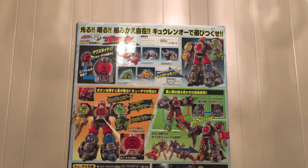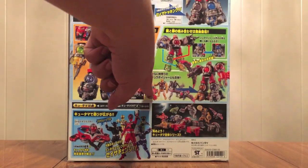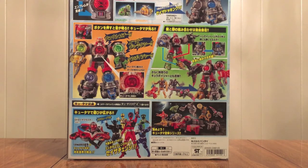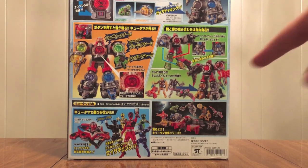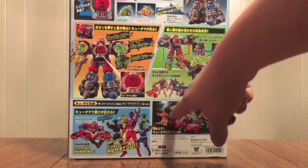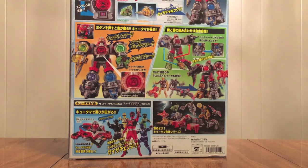The back of the box also shows that you can swap the pieces — legs can become arms and arms can become legs. You can also buy four additional Voyagers separately: Sori, Tenmin, Habitsky, and Washi — the even numbers — and combine them with Q-Reno for other combinations. There's also a look at using the stuff with your Sazer Blaster.